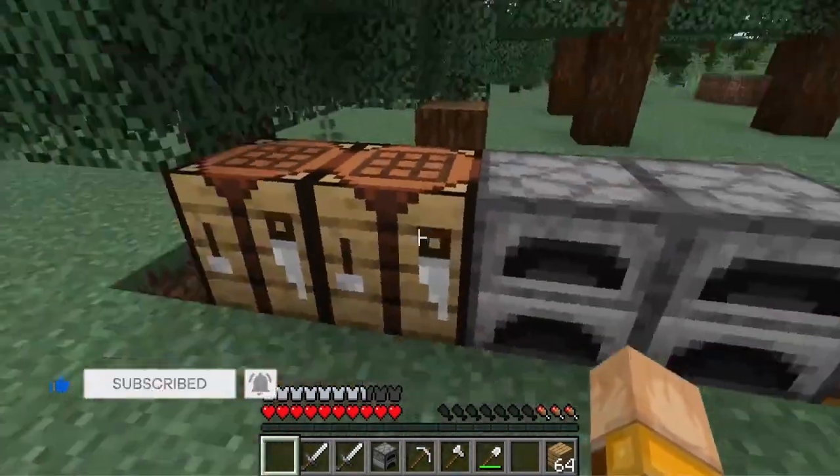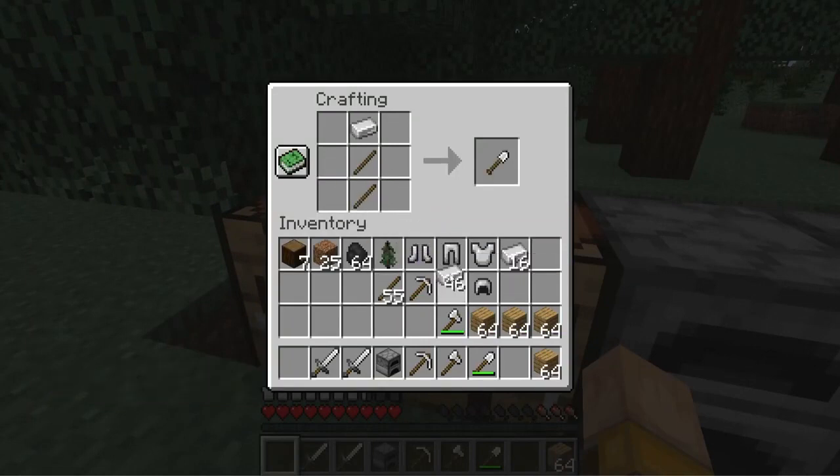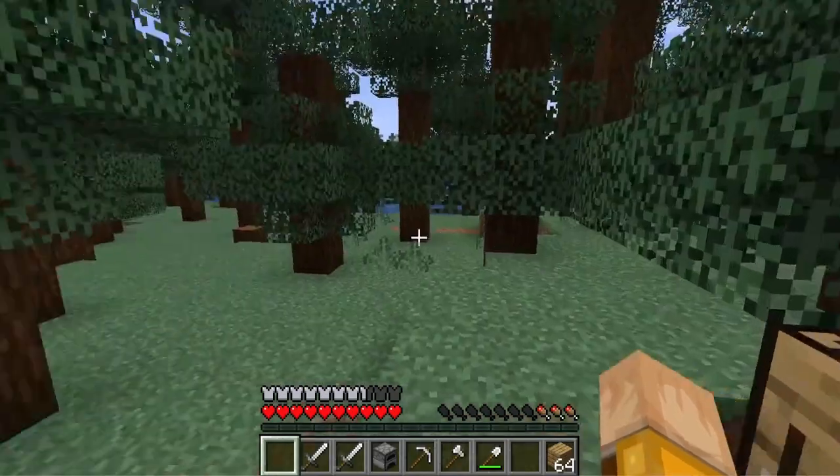Okay, and a crafting table. So you must put two sticks and one iron ingot, and you have an iron shovel in Minecraft.